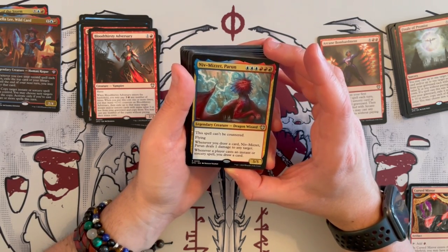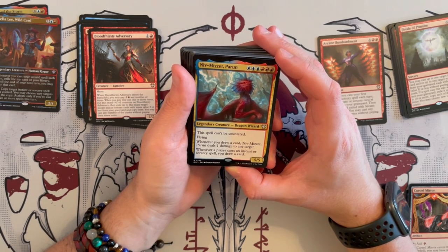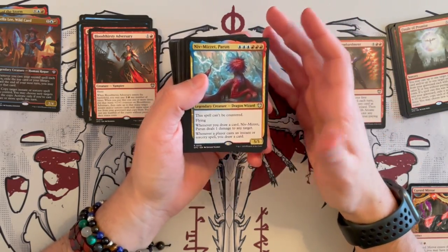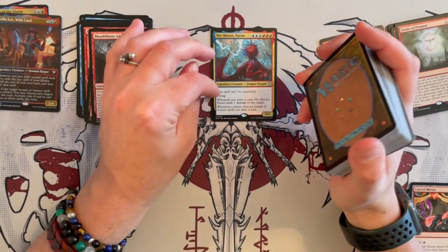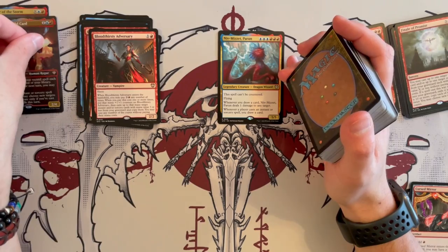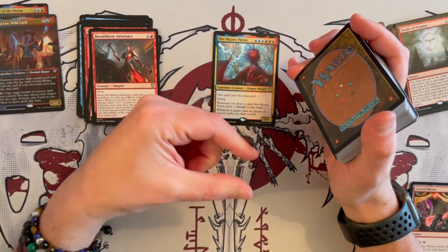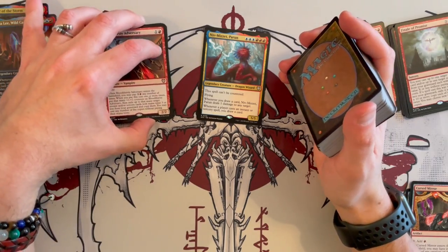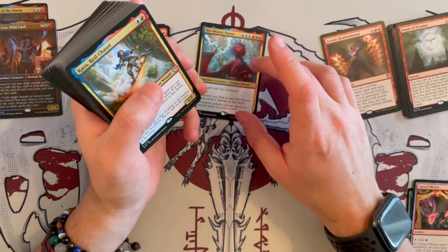Niv-Mizzet, the original — a 5/5 Dragon Wizard that costs 6. It can't be countered, has flying. Whenever you draw a card, it deals 1 damage to any target. And whenever a player casts an instant or sorcery spell, you draw a card. It's a fun creature to play with, but not really synergistic with the commander — it's more of a commander-level card in itself. To get to this point where you cast a 6-cost spell for a 5/5, it takes a while to build up, so I'd put it in the middle. The first damage ability won't trigger that much without those small cheap spells we're talking about.